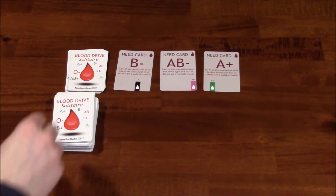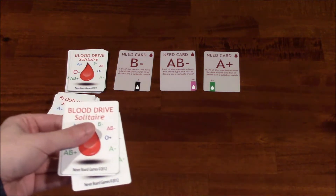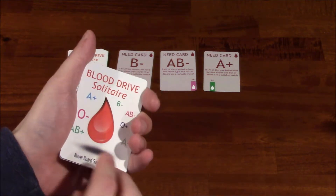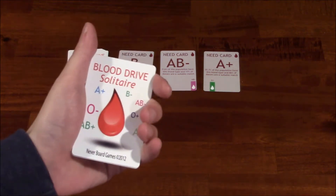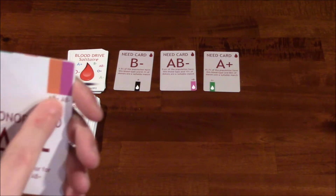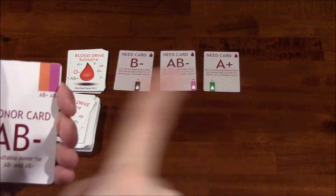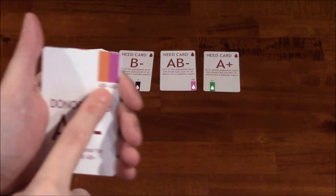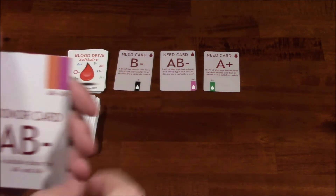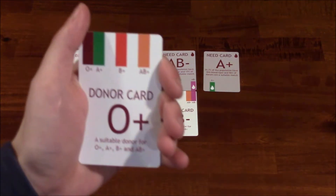Let's go ahead and give this a try. We're going to deal three cards from this donor card deck here. The way you draw them according to the instructions is very important because you're not supposed to see the other two cards behind the card you're initially looking at. So I have three cards in my hand — I'm going to flip them over. Can't see the ones behind. It's an AB negative. This is where the lines come into play. AB negative — does it match with any of these? You can look at the lines and try to match them up that way. This AB negative pink line matches up with this one here, so I'm going to play this one like that. That is one match so far on that AB negative card.